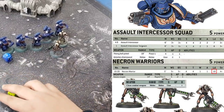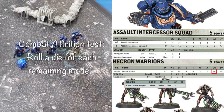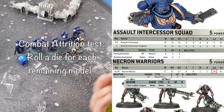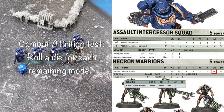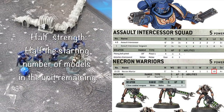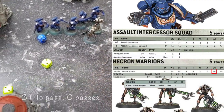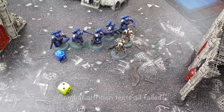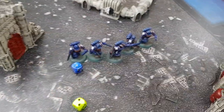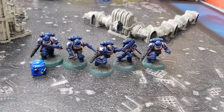Bad luck for the Necron Warriors — 1 model runs away. Now if a model does run away, we make another test called a combat attrition test. To make a combat attrition test, we roll a die for each model left in the unit; for each result of 1, an additional model runs away. Additionally, if the unit is below half strength, a model runs away on a 1 or a 2. Both models failed their combat attrition test. For the Intercessors, none of them were destroyed, so they don't have to take a morale test.